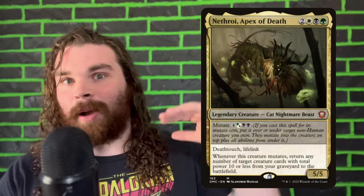Let's kick it off with number 5: Nethroi, Apex of Death. This guy has some really weird interactions. Whenever he mutates he's going to allow us to reanimate creatures up to 10 power from our graveyard, and we can choose multiple creatures for that ability. So as long as we have a lot of power-1 creatures, we can reanimate up to 10 creatures.